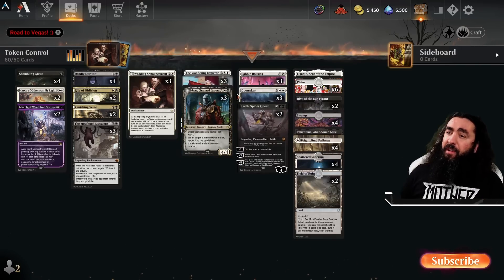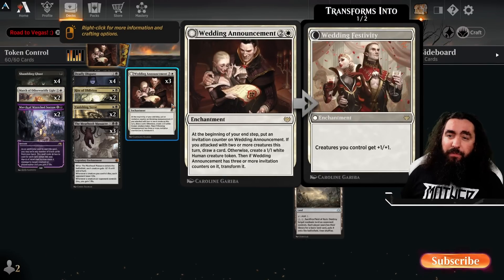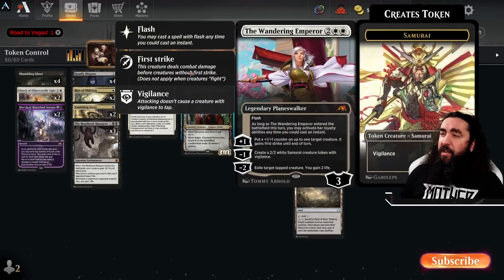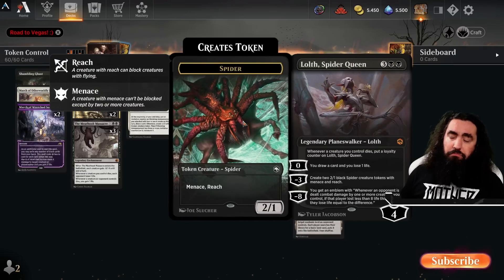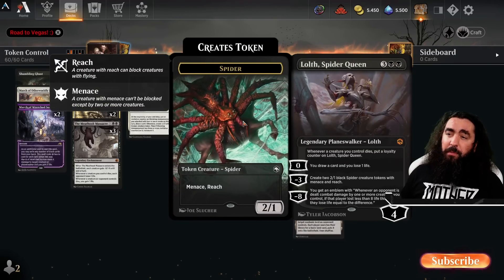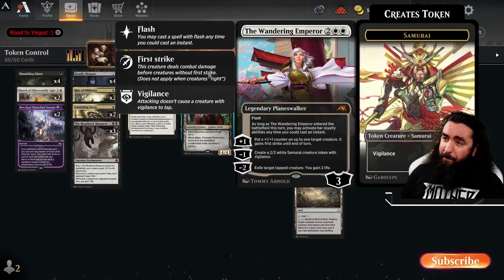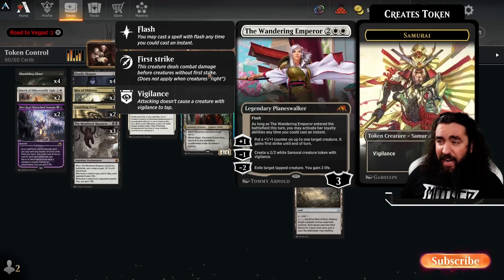Then we have to make even more tokens! Wedding Announcement gives all of your tokens +1/+1 and gives you a token every single turn until it flips. And we of course have the best token maker right now — the Wandering Emperor and the Loth! Just slam it down, giving you some tokens, giving some card advantage or some removal, whatever you like! And it can even pump your tokens! Even freaking better! That is super darn nice — it gives them first strike as well!